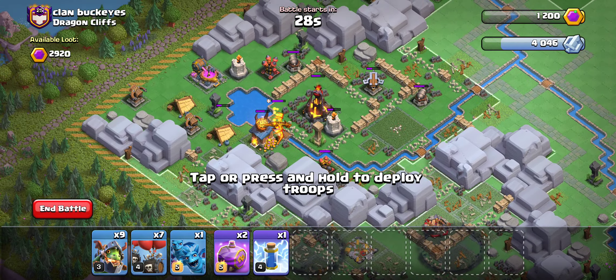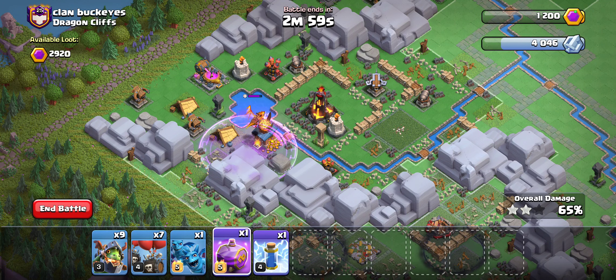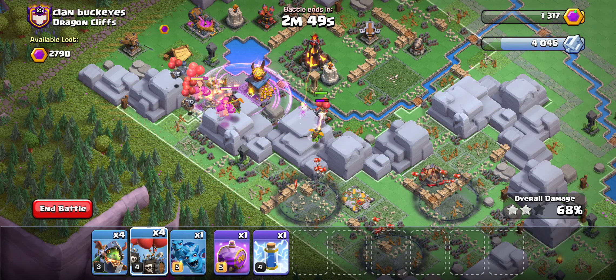If not, we can definitely hit it again, but let's just go with it. I'm going to rage on top of the dragon here, just so that we can go straight into it with the Inferno Dragons, and hopefully this will be enough to take it out. We'll go in like this, going into this base little by little with the Inferno Dragons.